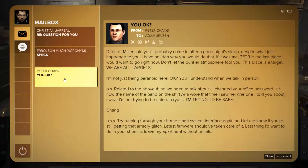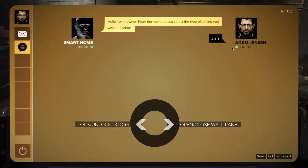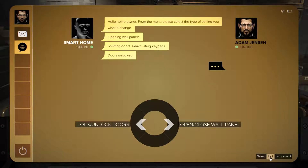'Adam, thank you for the detailed specifications for the trench coat. As discussed, it will be completed within 10 business days and shipped to Express.' Another email: 'Director Miller said you'd probably come in after a good night's sleep. Despite what just happened to you, I have no idea why you would do that — TF-29 is the last place I would want to go right now. Don't let the bunker atmosphere fool you — the place is a target. We're all targets. I'm not just being paranoid here. You'll understand when we talk in person. P.S. I changed your office password — it's now the name of the brand on the shirt Aria wore that time I saw her. I swear I'm not trying to be cute or cryptic, I'm trying to be safe. P.P.S. Try running through your home smart system interface again — let me know if you are still getting that armoury glitch. Last thing I'd want in your shoes is to leave my apartment without bullets.'